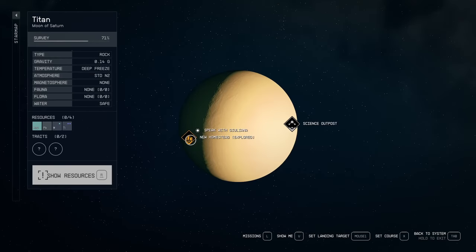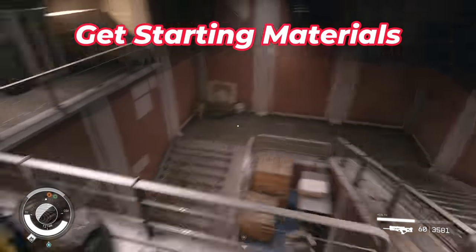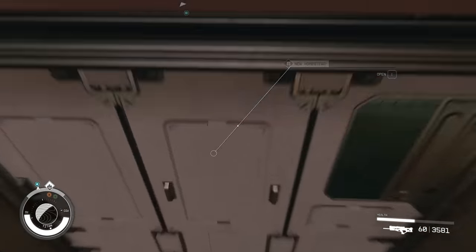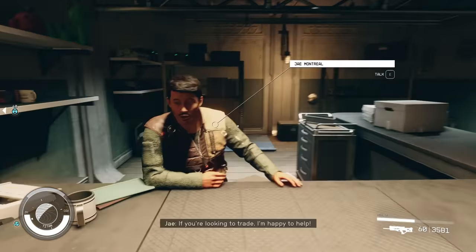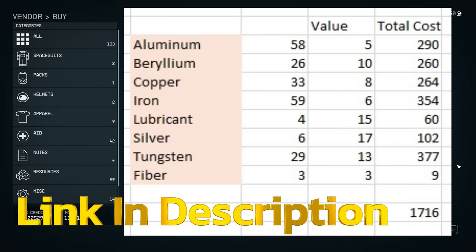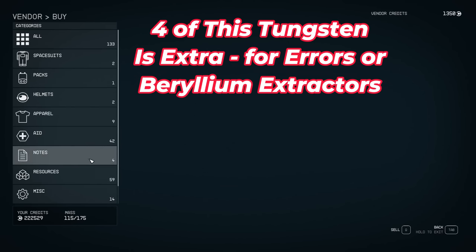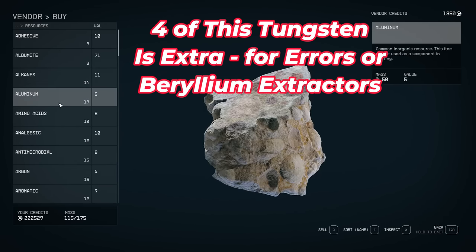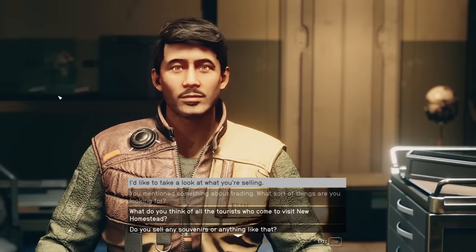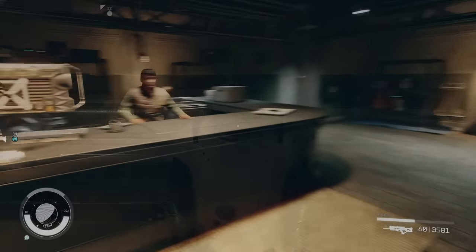To start, go to Titan, go to New Homestead, run inside — you can see the gate right in front — jump over the railing and go inside. Run down to the left; there's a store where you'll be buying the following goods: 58 aluminum, 26 beryllium, 33 copper, 59 iron, 4 lubricants, 6 silver, 29 tungsten, and 3 fiber to make the bed. He'll have the majority of these. If you need a few more, sleep for 48 UT hours, which is 4 hours on this planet.